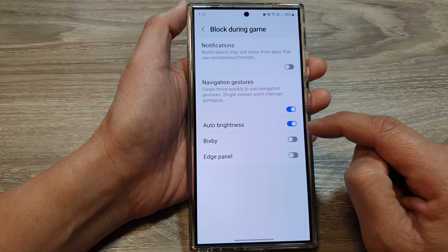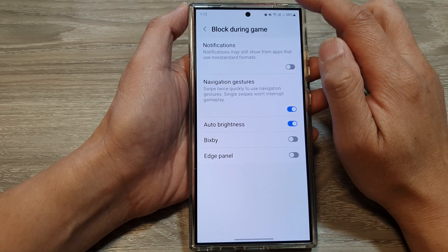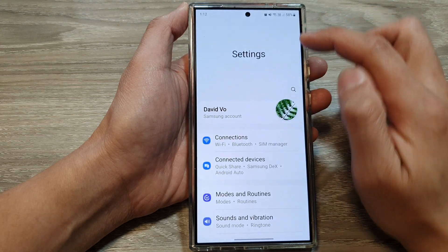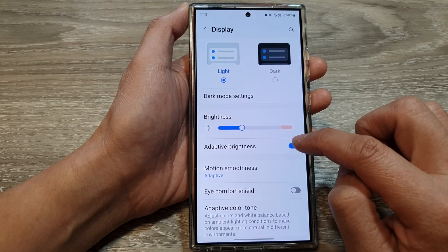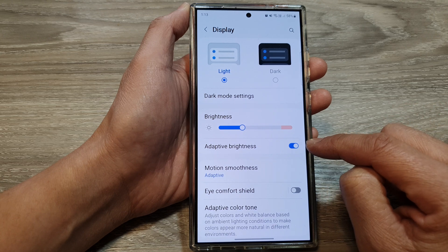If the auto brightness option is grayed out, you will need to turn on adaptive brightness from the settings menu. Swipe down and go into Settings, scroll down and tap on Display, then make sure adaptive brightness is turned on. If it is switched off, then auto brightness in Game Booster will be disabled.